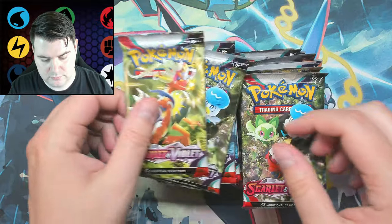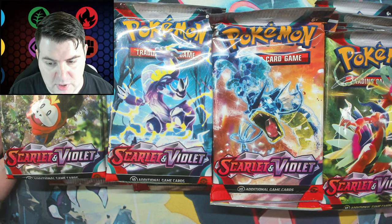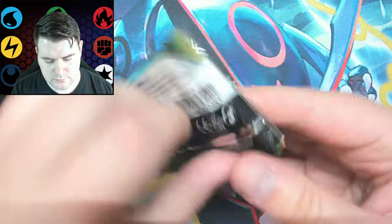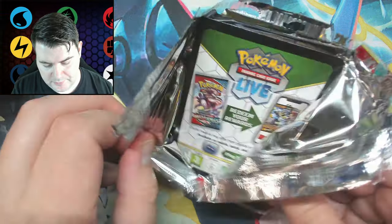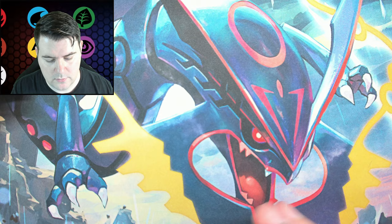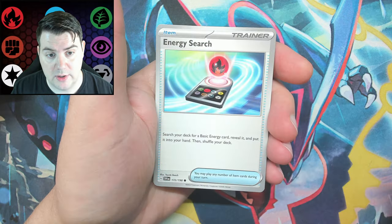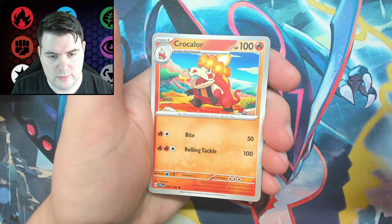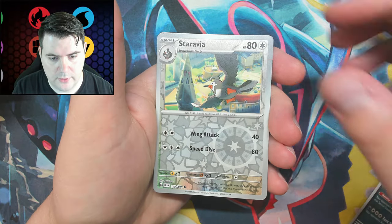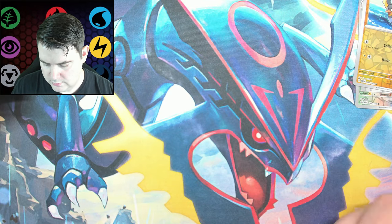We have a lot of packs to open, so let us begin. Number one — love that Miriam alternate art, or special art, whatever we're calling them nowadays. I believe the Miraidon also has a special art — that would be great. Energy Search, Scizor, Bruxish, Crokalor, Lairon, Muk, Staravia Reverse, Wattrel, and a Professor's Research. Took me a second to remember we only need to remove the energies now.